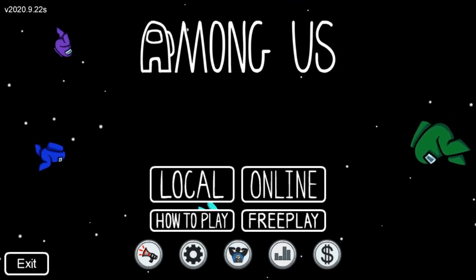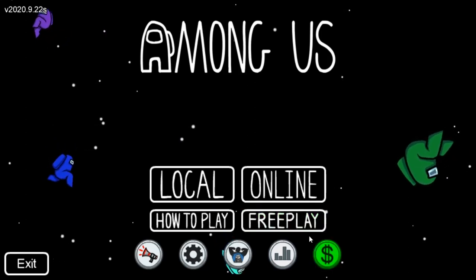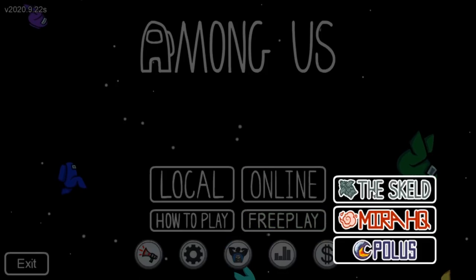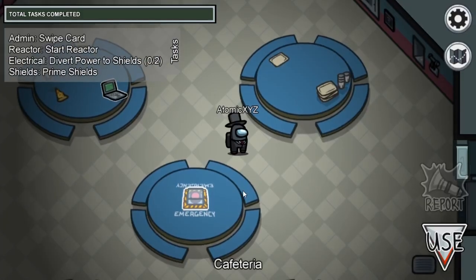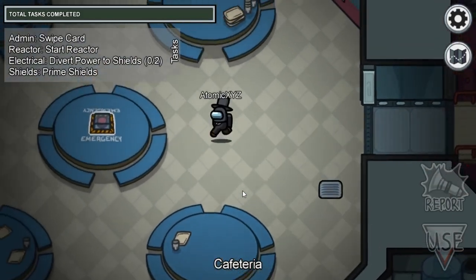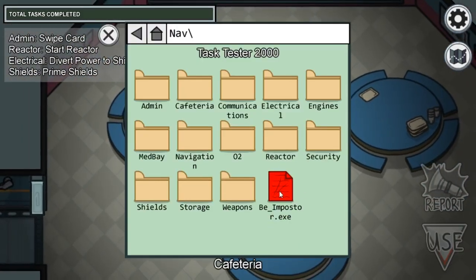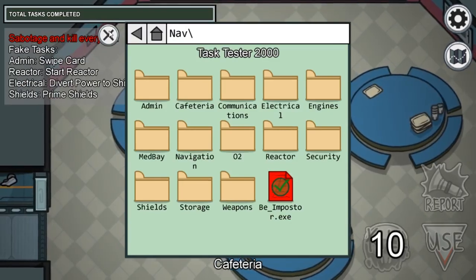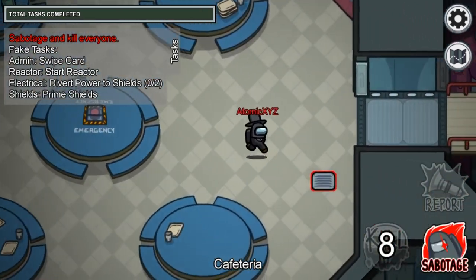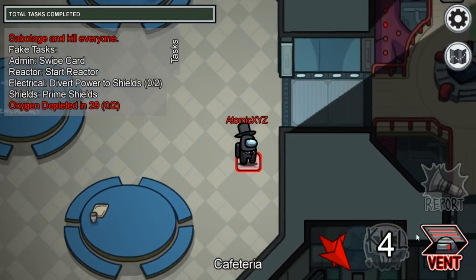For this glitch, we're going to be going into a free play match. We're going to click on free play, then click on Skeld, and once you're in here we're going to go into the computer. We're going to click on imposter, then we're going to sabotage O2 right here, and then you're going to vent.